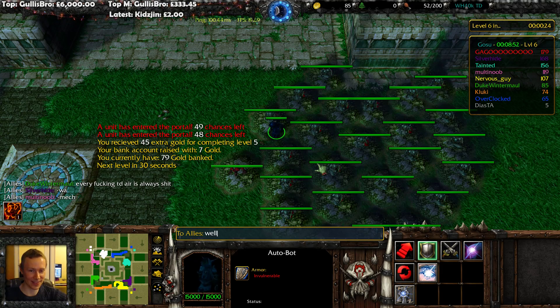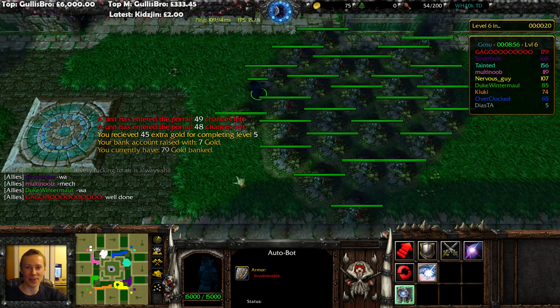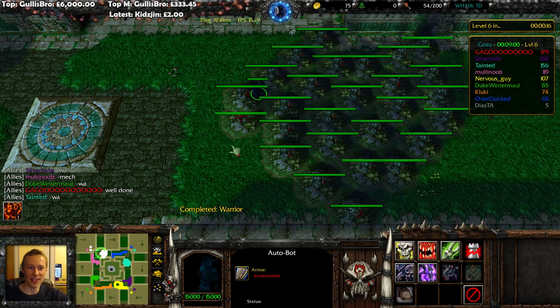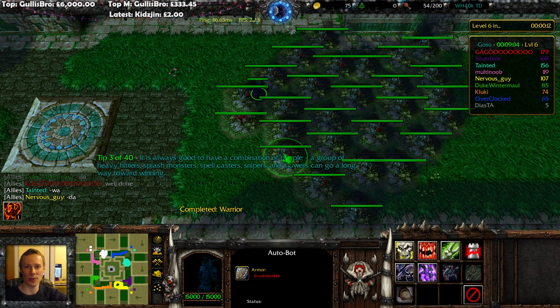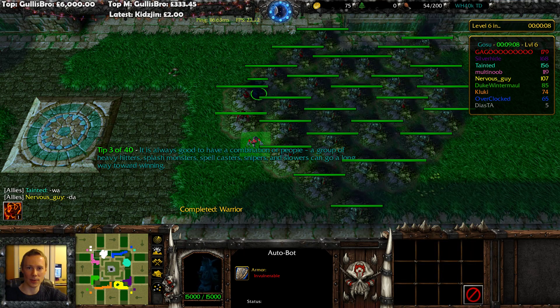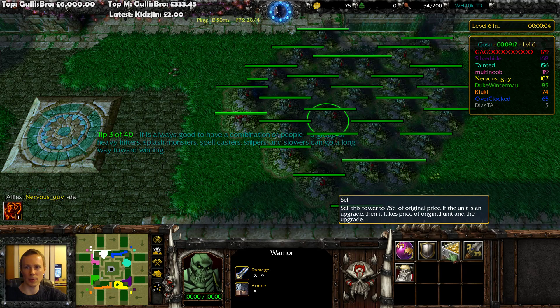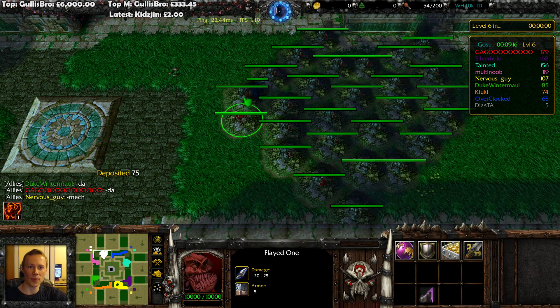Well done, guys — that's not too bad, actually. I was getting ready to brace for that, because there's so many units clumped up together. If you have a bad time on the air levels, they will just take huge chunks of life off of you. Maybe we can get a Flayed One in the middle. Let's see how I get on with just the one Flayed, because the quicker I can get to a Wraith the better.